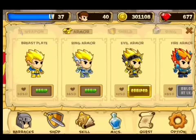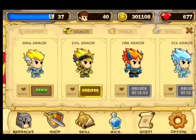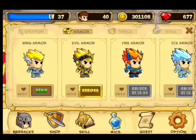Then you're going to want to go to armor. You're going to want to buy every single armor that you can get, because armor matters the most in this game — it gives you HP and helps you live longer. So you're going to want to buy every single armor every single time you get a new one. This really helps me out in the game.